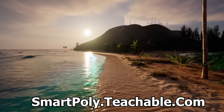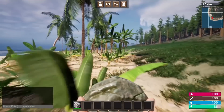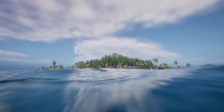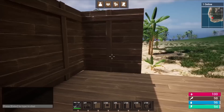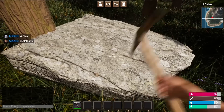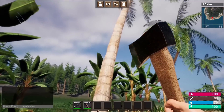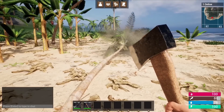Before we get into the video I want to quickly tell you about my multiplayer survival game course. There's over 50 plus hours of course content. In this course you will learn how to make things like a drag and drop inventory system, a complete crafting system where you can craft all sorts of different items, and a harvesting system where you can chop down any tree, rock, or bush that you see on the map.